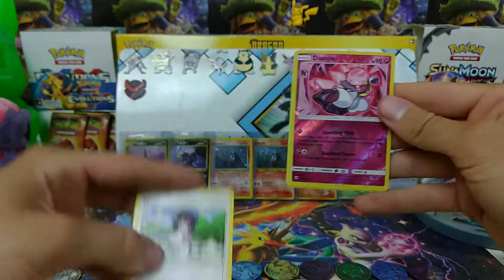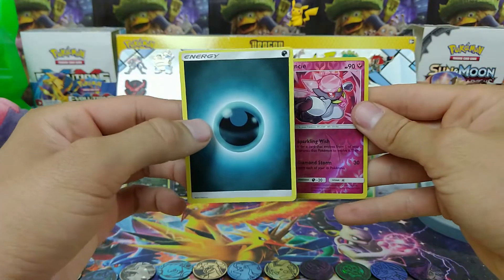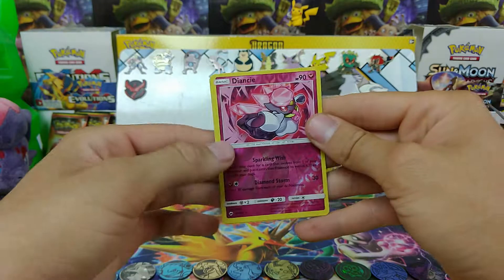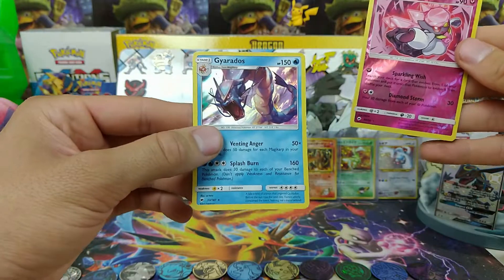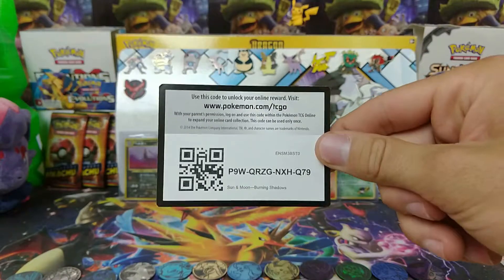Wicke, Mount Lanakila, Darkness Energy, and a Gyarados Hollow! All right! That looks so awesome! There you go!